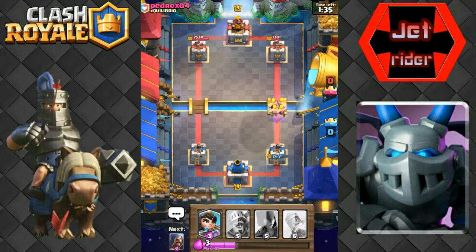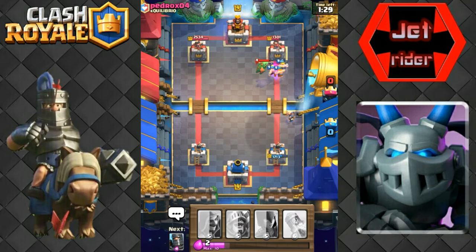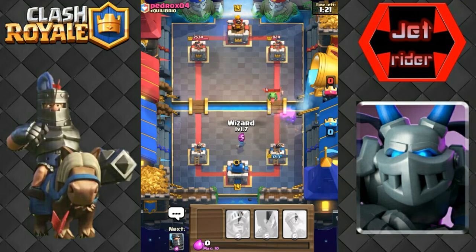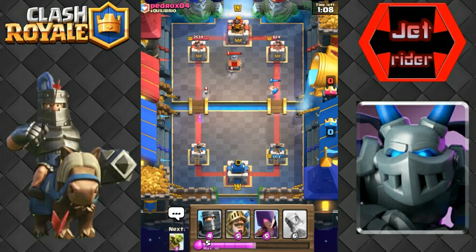We're gonna go ahead and throw this wizard down and then put the dark prince with it - the dark prince is basically our pushing troop. It will stay alive. I was going to put the dark prince down front, get a goblin barrel ready, and do the exact same thing. He's defending it pretty well - the goblin in the back's doing some damage, not too much, but he did have a lot there to defend with. We'll drop some barbarians on that musketeer. The baby dragon is doing a good job on them but they did make it to the tower.